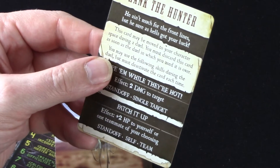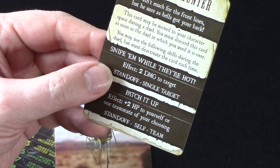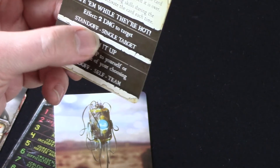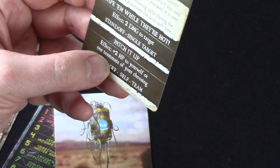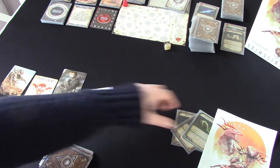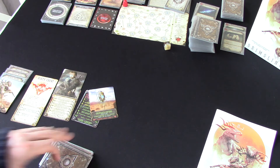He ain't much for the front lines, but he sure as hell's got your back. This card may be moved to your character space during a duel. You must discard this card as soon as the duel in which you used it is over. Skills during the duel: Snipe Them While They're Hot — two damage to the target, standoff single target. Patch It Up — plus two HP to yourself or one teammate of your choosing. So he's a pretty useful ally to have. He's going in my stash along with my other items. Your stash is kind of bottomless — you can carry loads of stuff.